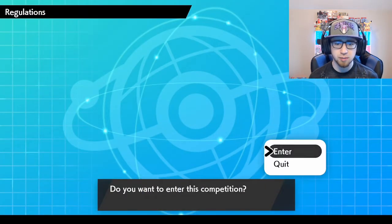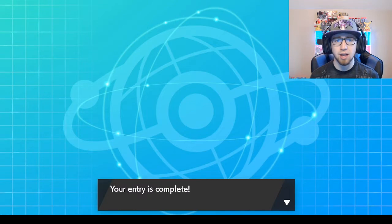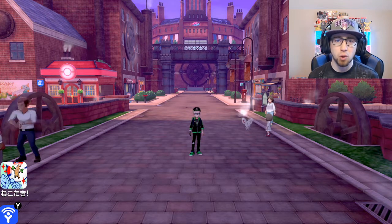Just click A a bunch of times. We now have the enter button, so we're going to enter that and it's going to check the status of the competition and make sure we're still able to enter, and our entry is complete. That's it guys — it's that easy to register for these tournaments.